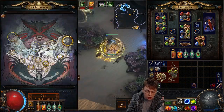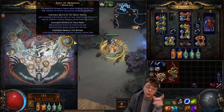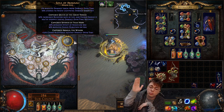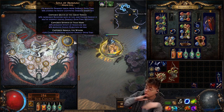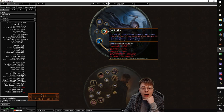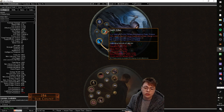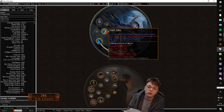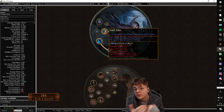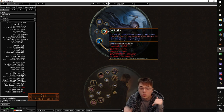If you're doing Shaper or Elder and you get hit by a degen, this ascendancy also has reduced damage taken over time. The second you walk out of that degen, your super regen kicks in. Swift Killer gives easy frenzy and power charge generation — not difficult to generate either — and it also gives increased damage per frenzy and power charge, which scales very well with the nodes you can now craft onto bows.